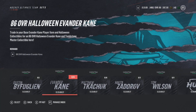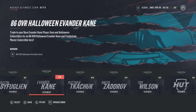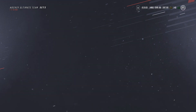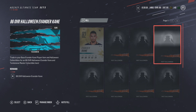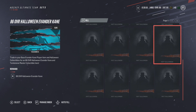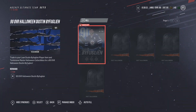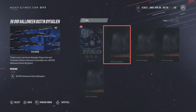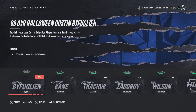What you have to do is complete these four sets first. For the Evander Kane one, you need to get this Evander Kane card and have all the collectibles as well. Once you complete that, you'll get one of these master collectibles. You do the same thing for the other three, then trade your loan Byfuglien in and you get your 90 overall Dustin Byfuglien — no longer a loan. It's that simple.